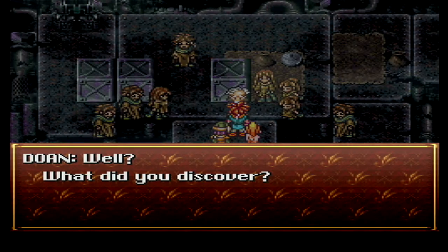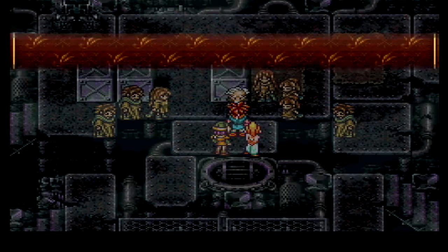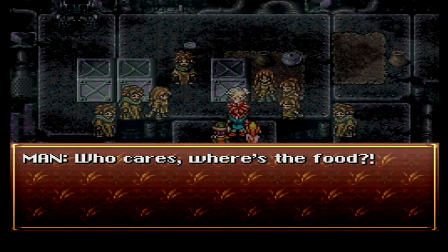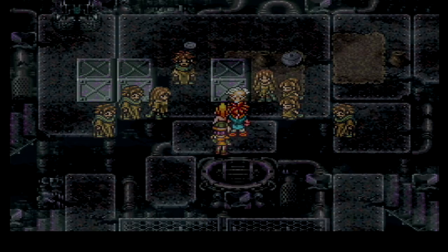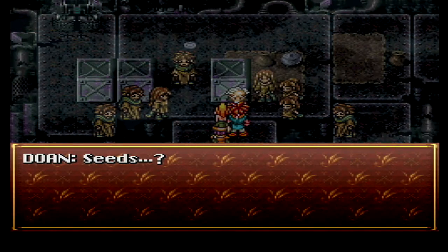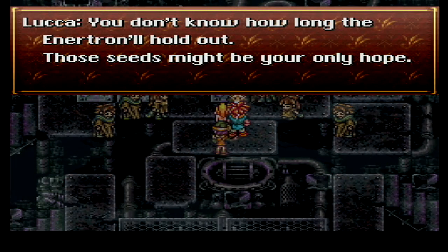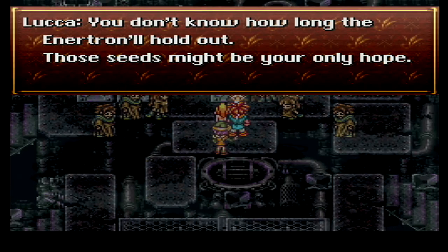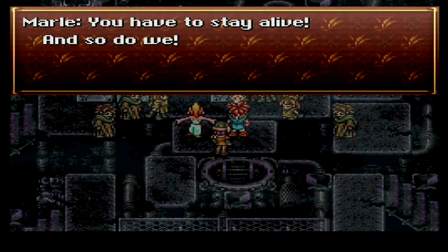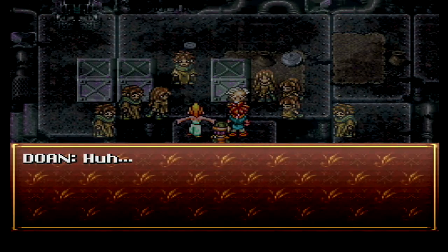What did you discover? A corn seed. This is our future. Who cares? Where's the food? This is all we could get. Seeds? More than one seed - that's good, actually. You don't know how long the Enertron will hold out. Those seeds might be your only hope. You have to stay alive. And so do we. You're strange. You're different from us. I think it's because we're healthy.